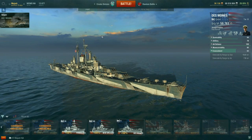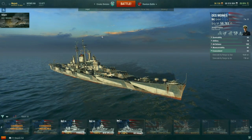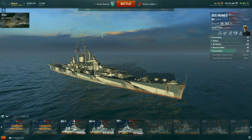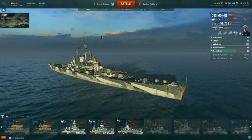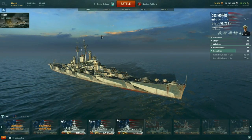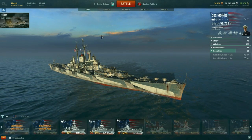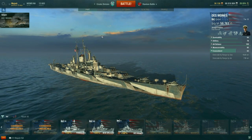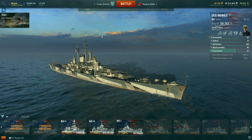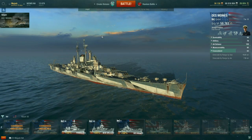Do not rush grind the line from Pensacola to Baltimore — you will burn yourself out. Take it easy, play a couple games here and there. This is the line to take a bit slower. I had many games averaging decent damage in the Baltimore but hating that ship by the end of it. Just take your time. If you have some free XP, use it to get some modules, or maybe skip the Pensacola.